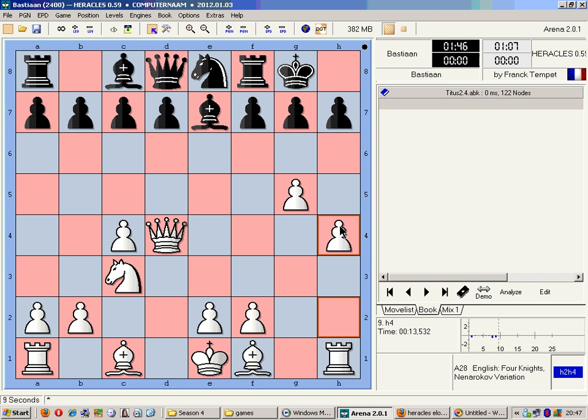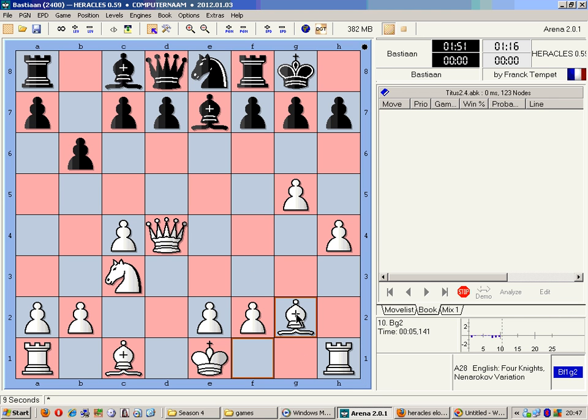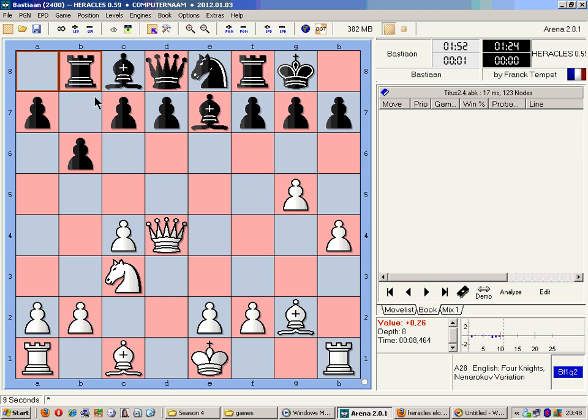Now this pawn is under attack, so H4 to protect. B6 — Black is threatening to fianchetto. So I'm going to play Bishop to G2 to prevent Black from fianchettoing. Rook to B8. Now if Bishop to B7, because that square is now covered, I can grab the Bishop and the Rook recaptures, and essentially Black will have lost a move because his Rook is useless on B7. So now let's see how we can continue the attack.